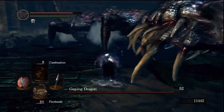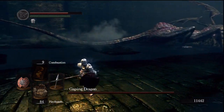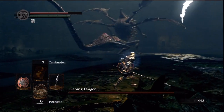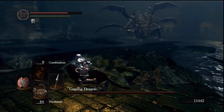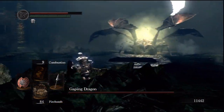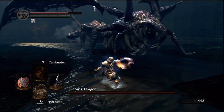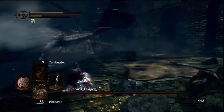Whenever he does that slamming front-down attack, he pretty much always tries trampling forward afterwards. So when he slams himself down like that, just get to his side and run behind him — because you'll be able to get a bunch of free attacks in. He's coiling up again, he's going to charge. Okay, that didn't work. Whoops — rolling.